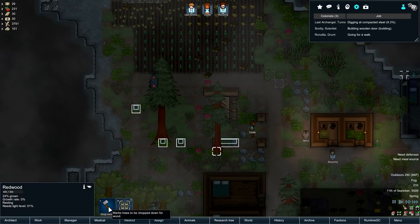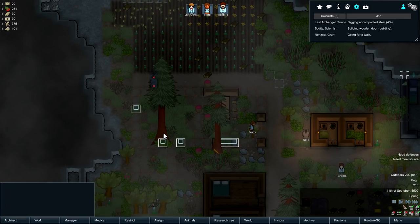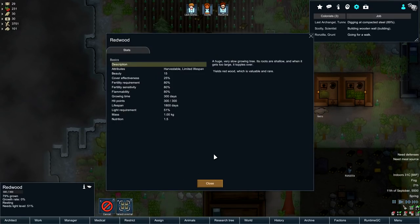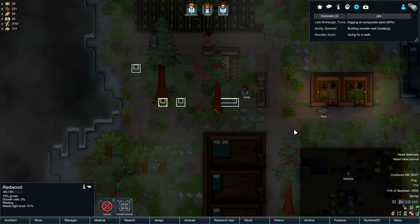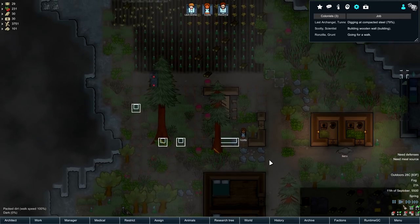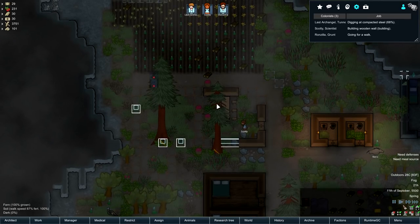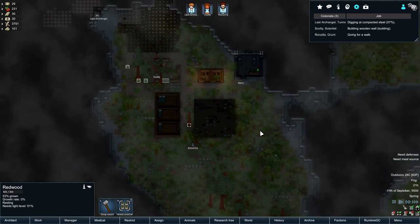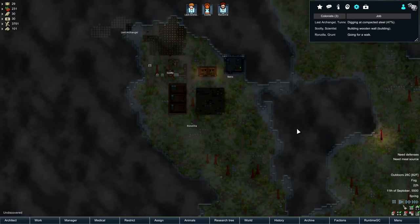I'm gonna have to get rid of this tree — it is so in the way. So is this one actually, which is a bit of a shame. I didn't want to cut these down yet, but it says they're valuable and rare. Redwood. We still got one here and there's a bunch down there still, so I guess it's alright.